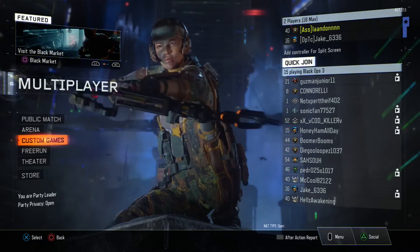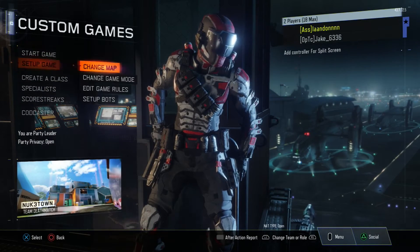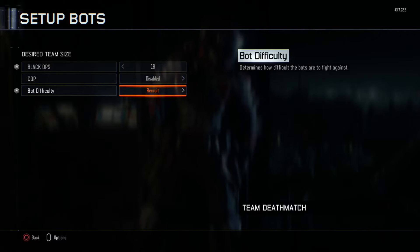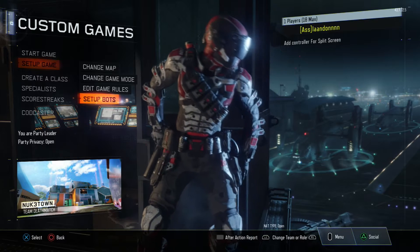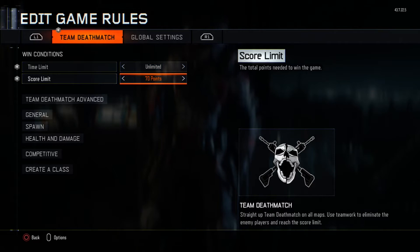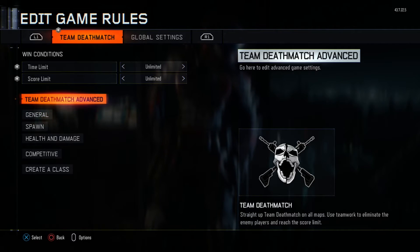You have to go into custom games. Set up bots — 18. Make sure they're on recruit, on the black ops. You have to go down to unlimited time and unlimited points so you can just have as much fun as you want in there. And make sure it's in team deathmatch.